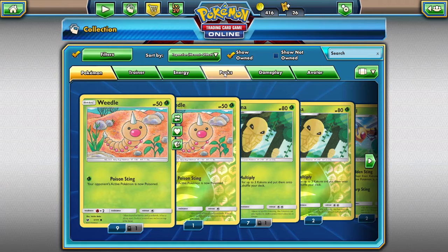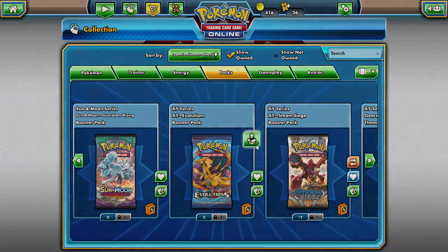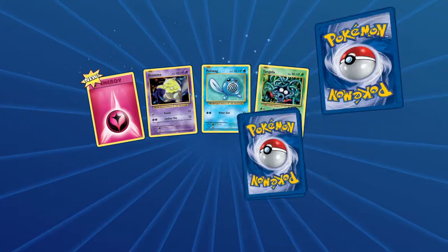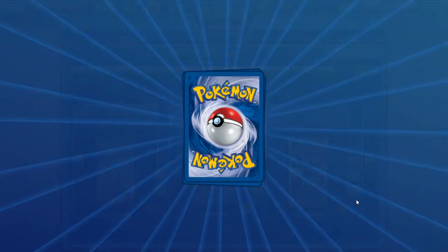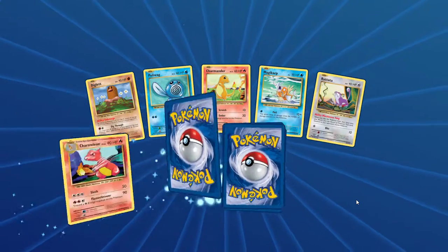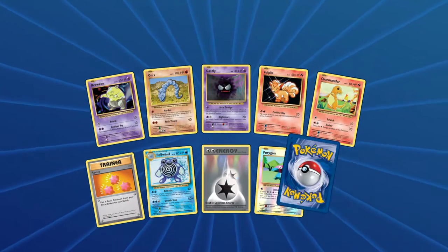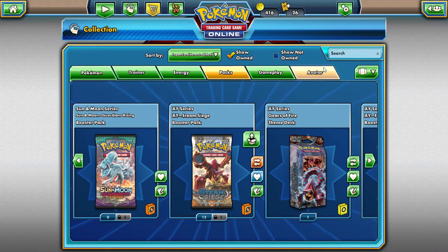We have three Evolutions packs to open. First pack: Gastly, Sandshrew, and a Beedrill — hey, look who it is! Second pack: Diglett, Arbok, Grimer Reverse, and a Starmie — actually a useful rare. Third pack: Drowzee, Charmander, a DCE, and our rare is a Starmie. Two Starmies and a Beedrill — kind of fitting, because I used Greninja as a template and had to take out the Starmies. Thank you guys so much for coming out. This has been DapperDrapper — lotta love, and I hope to see you on the next video, bye bye!